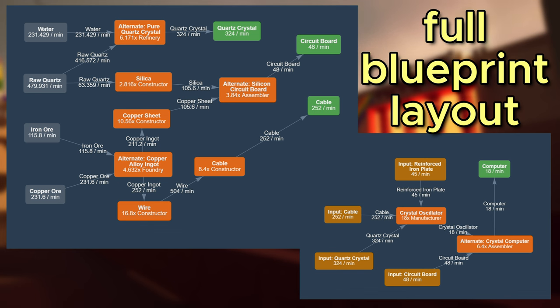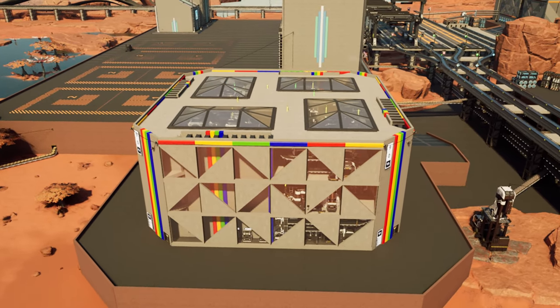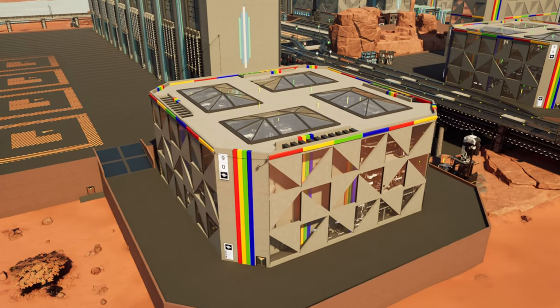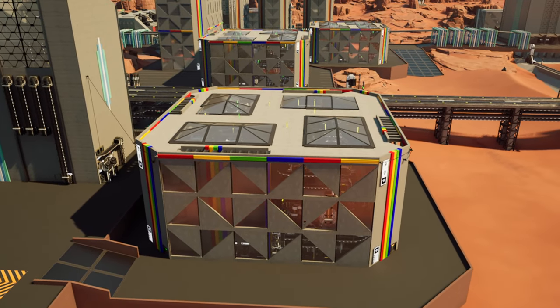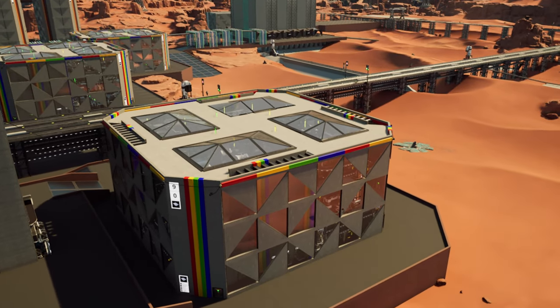Now let's address the elephant in the room: where do we get 45 reinforced iron plates per minute for crystal oscillator production? My answer is very simple — we will just use one of my blueprints for production of 45 reinforced iron plates per minute. I have a version for 90 plates per minute as well, because I will have a second production side for computers. Producing reinforced iron plates on the side is not really compatible with the manifold nature of this computer blueprint — it makes more sense to make them in one single compact blueprint on the side, and then build the manifold for computers.